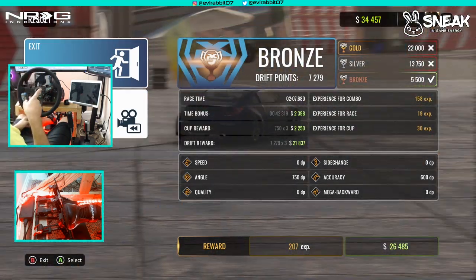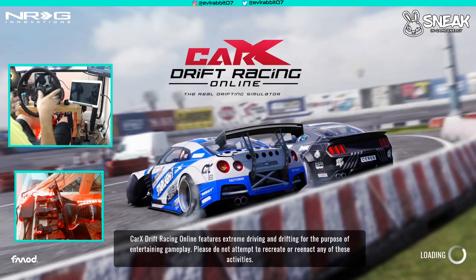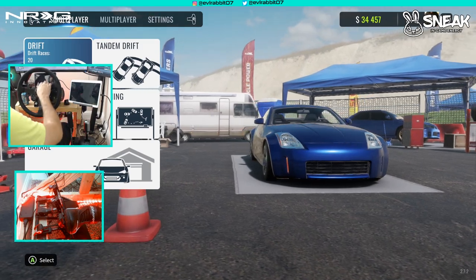So with that being said we got some money in the bank now. Let's exit out and throw on a tune and see what we can get with a little bit of a tune. I think the first one was 27,000 for maybe a turbo setup, so let's go see what we can do with it and then we will continue building this car up.